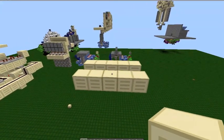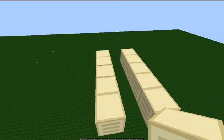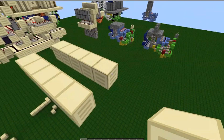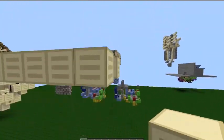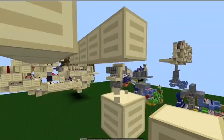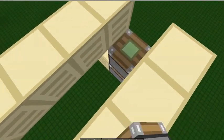Hello guys, Deco here. Today I've got the tutorial on the portcullis where you don't see sand either when it's open or closed. It is five high and it is extendable. I'll give some extra instructions for expanding it — I'll just start building it.